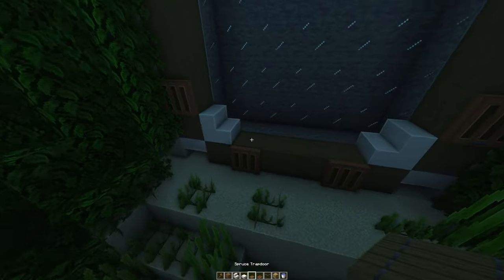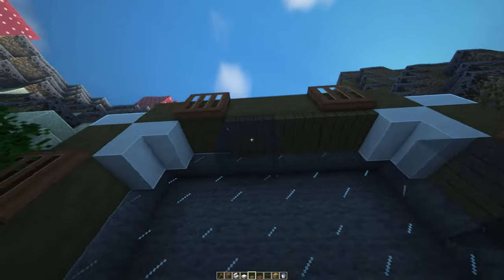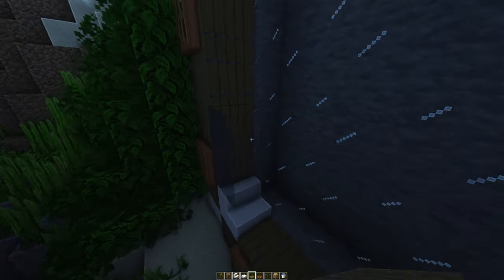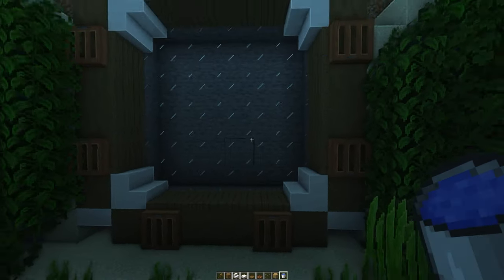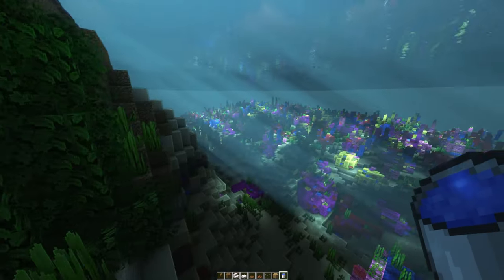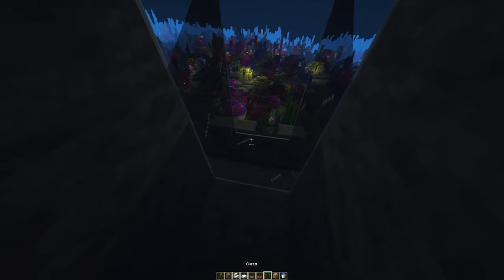Get yourself trapdoors and place them all inside the base outline, then fill it with water again. The base should look something like this from the outside. We're getting a lovely view of the coral reef, which is absolutely gorgeous — the seed will be in the description below.